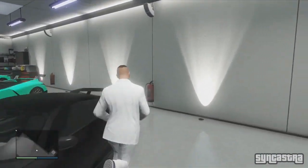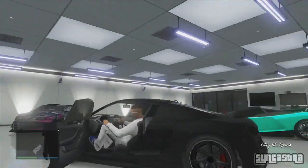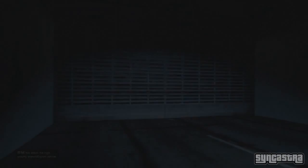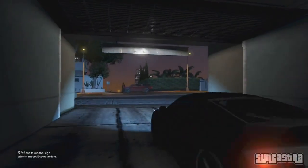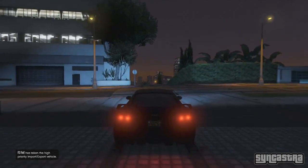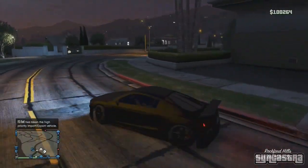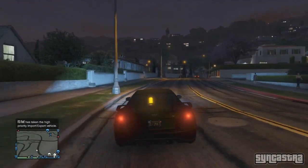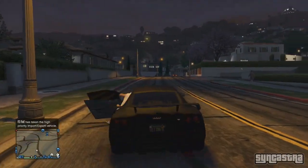To start off, you want to get into any vehicle. I do not have any convertible vehicles or even the BF Injection, so the 9F Cabrio will have to do for today's video. I'll try my best to show you the camera angle to prove that this does actually work. All you want to do is get into any vehicle of your choice.